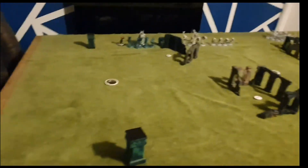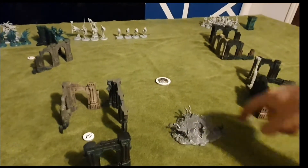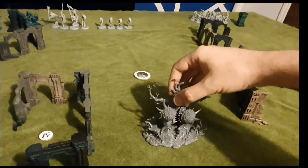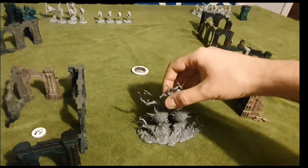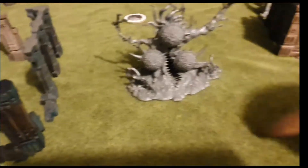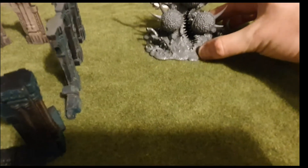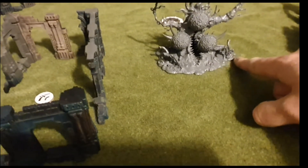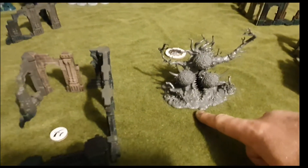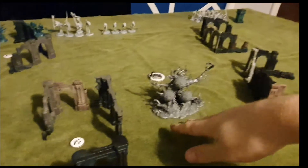So what we'll do is drop our scenery piece. We've pre-measured this out so it is more than three inches away from that piece of scenery. This is an army we are currently working on. So we've got that down — this is where you're going to want to place it quite close to your deployment if you can. The minimum we require is just three inches away from each scenery piece, and depending on the objective, sometimes it's an inch, sometimes it's three inches.